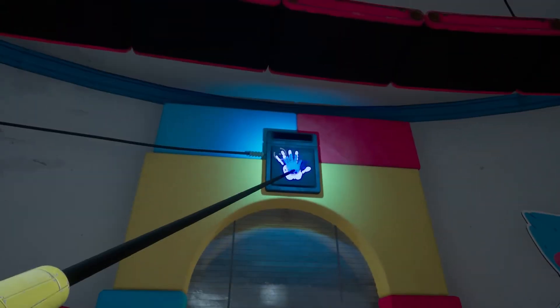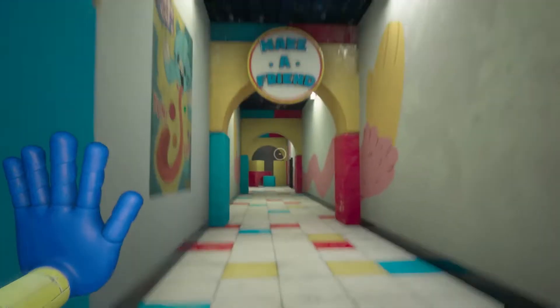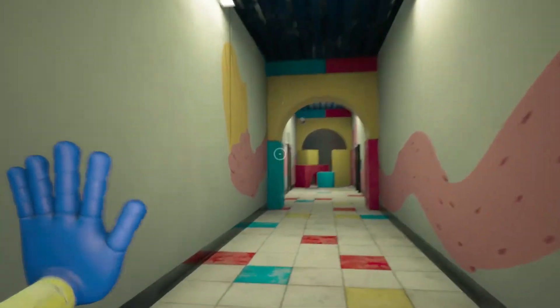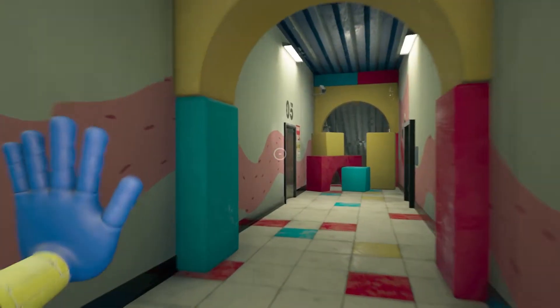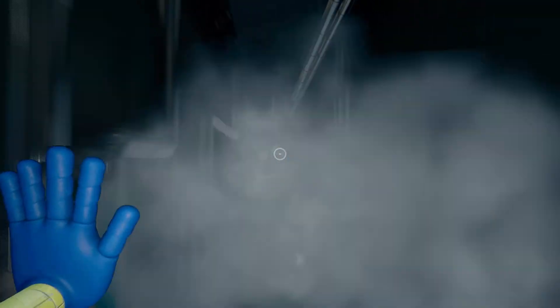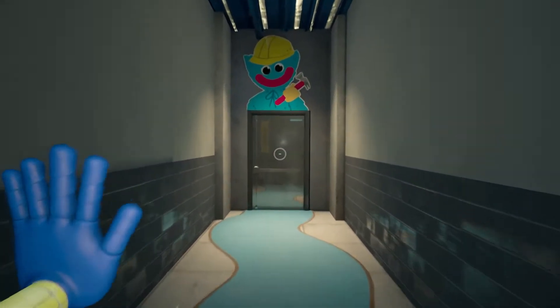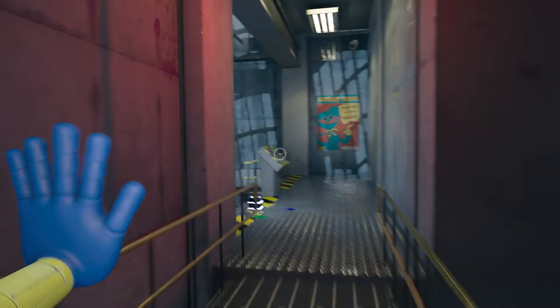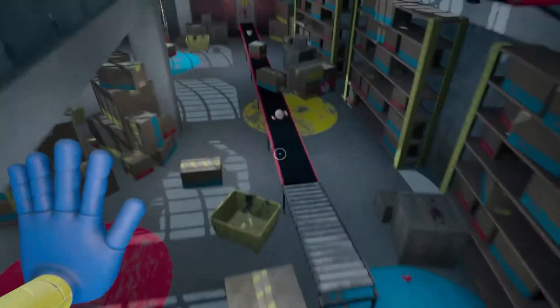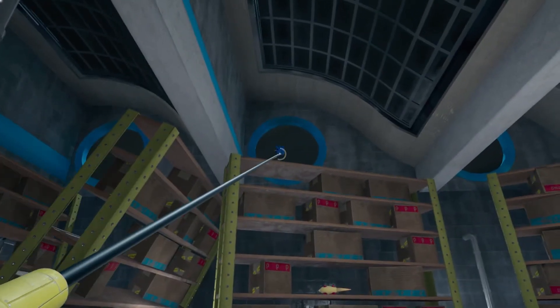Let's get into this place and get to the end of the game. Look at that hand just flying out of this room! Now we have to find these batteries. I play this game a lot of times and most of the time I'm unable to find all the batteries — it just takes me so long. Here's one of them, the yellow one. And here's the green one.